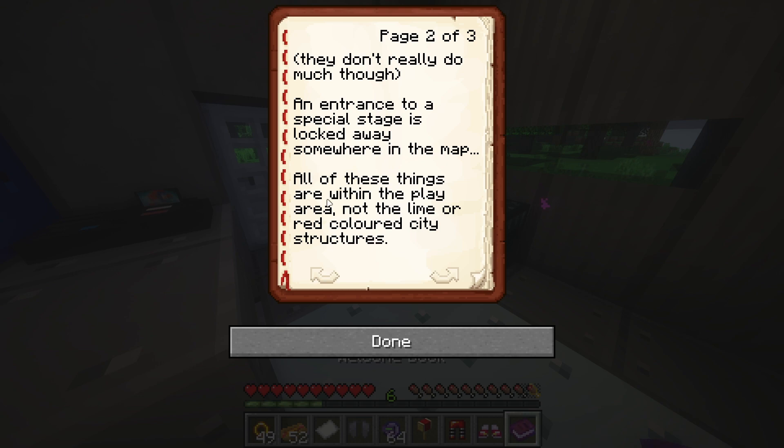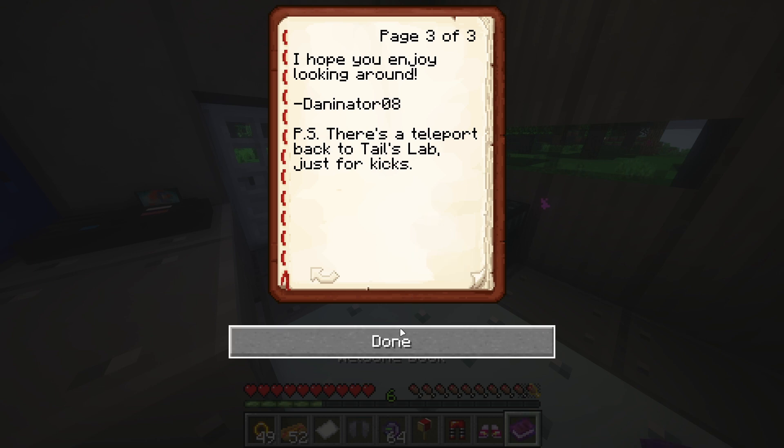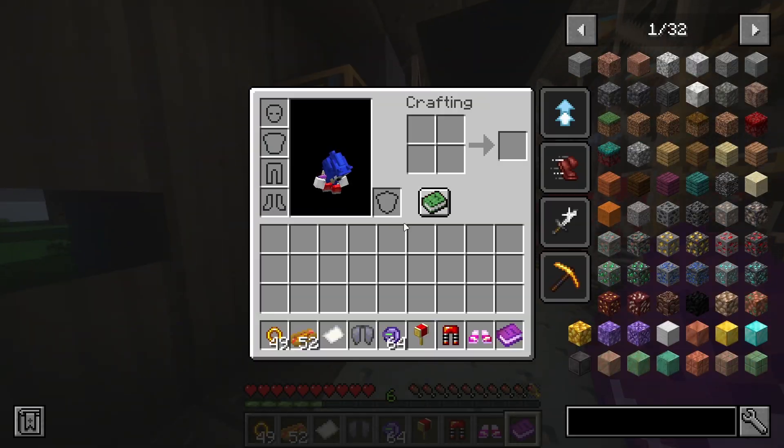All of these things are within the play area, not the lime or red color city structures. Hope you enjoyed looking around. P.S. There's a teleport back to Tails' lab just for the kids. That's awesome!